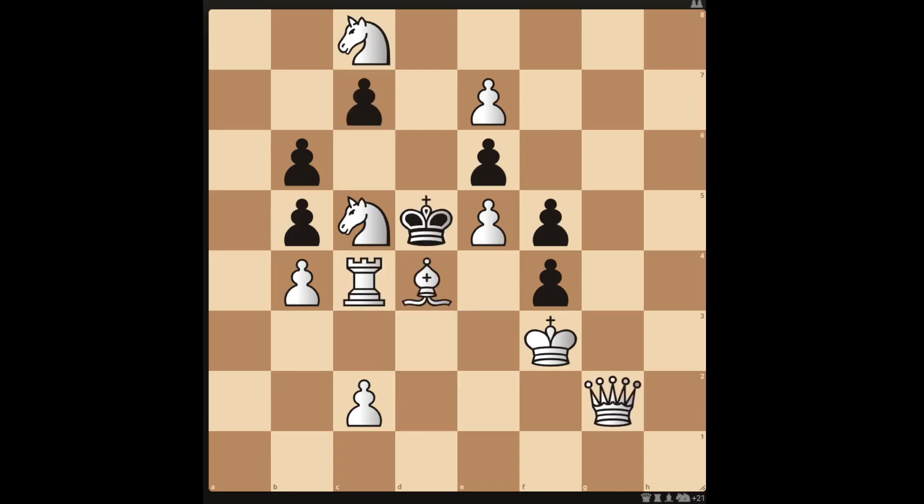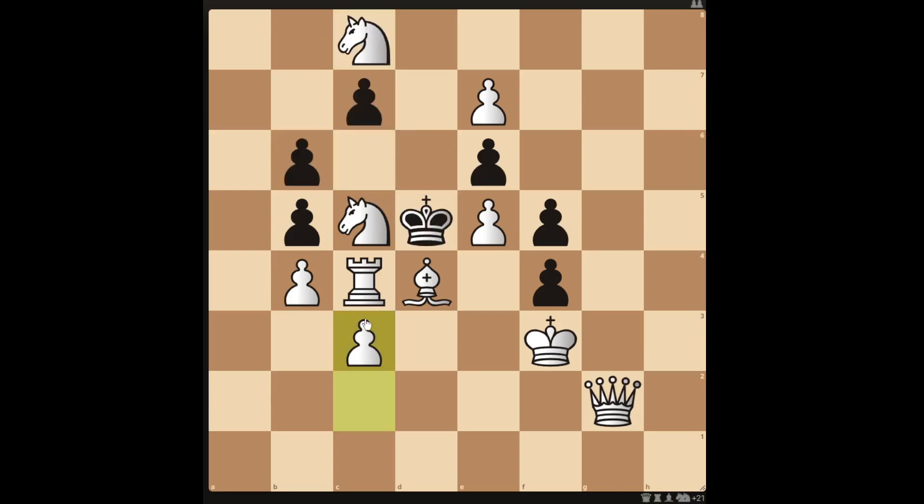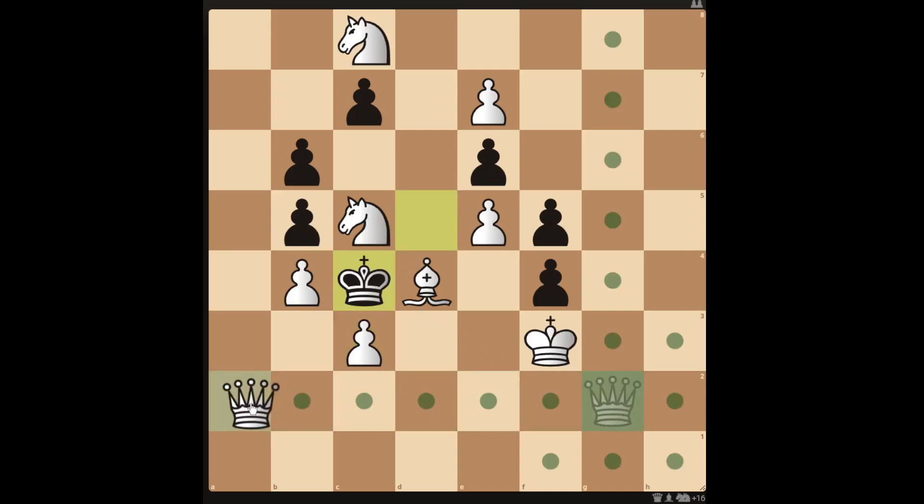Okay, let's have a look at the solution to this one — pause the video if you need some more time. To get the checkmate in two for white, you need to move your pawn to c3. If black advances their c pawn you can then move your knight to b6 to checkmate in two. If black decides to take your rook with their king, you can then move your queen to a2 to checkmate in two.